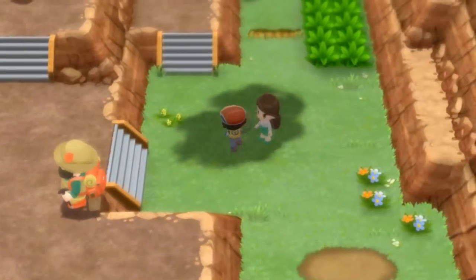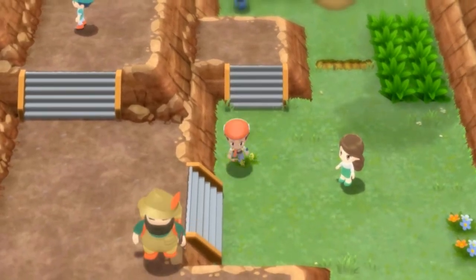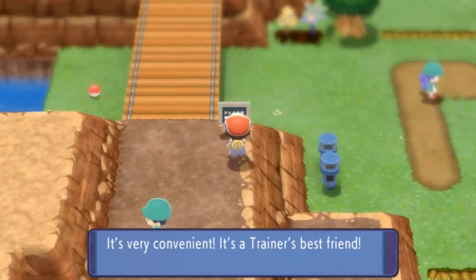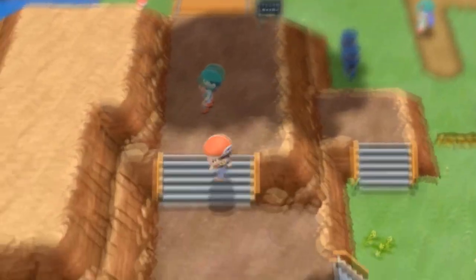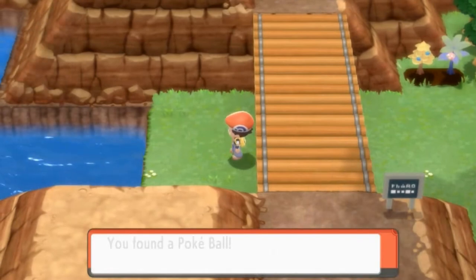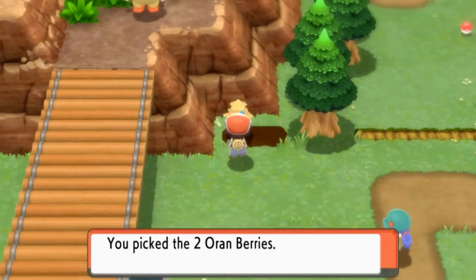Let's go downstairs because there might be a little bit of an item — and yes, we have found ourselves an antidote. Trainer tips: the items placed in your bag are automatically sorted to the appropriate pockets. Let's go downstairs to battle these trainers and get ourselves some berries and items. Let's get the items before we get caught — we got ourselves a Pokeball, two Pecha Berries, and two Oran Berries that we could probably use.